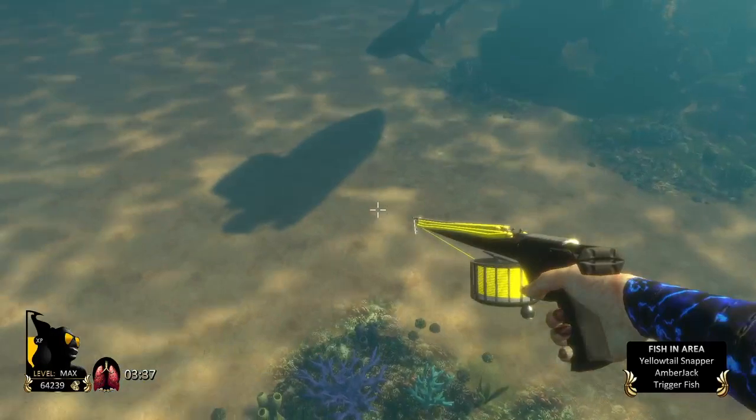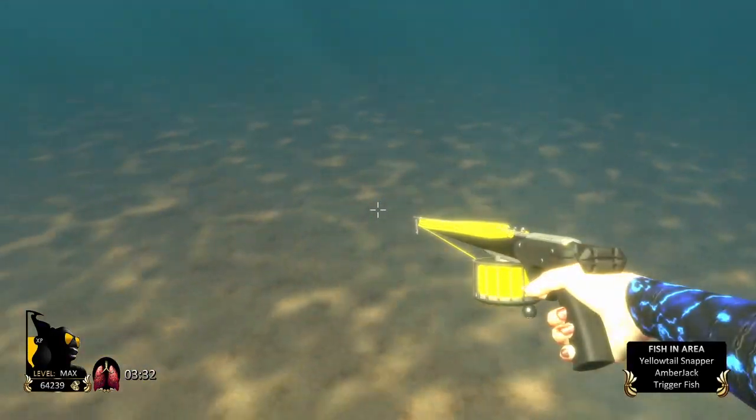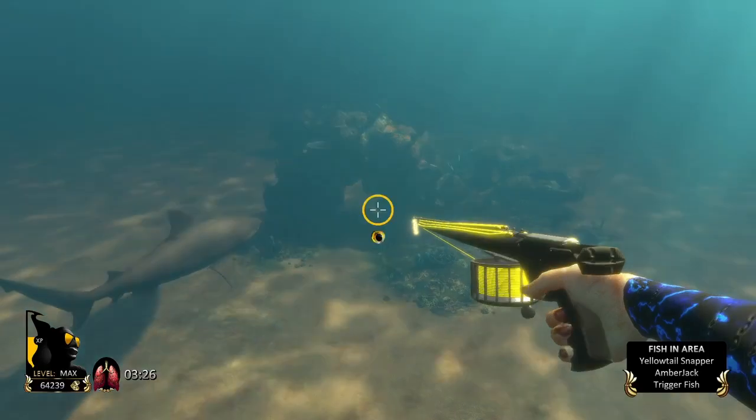You're now in the first map called Rookie Cove. It's going to look a little different when you first start the game since there will be a challenge going on. We're going to swim over to the map area.